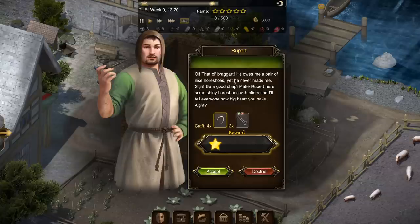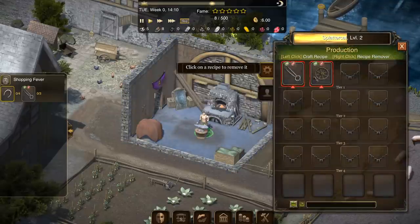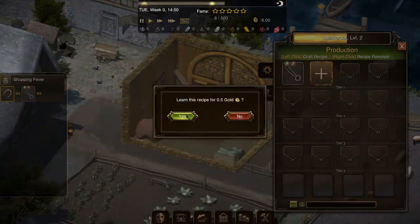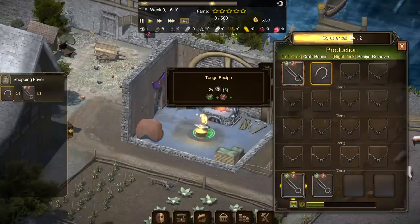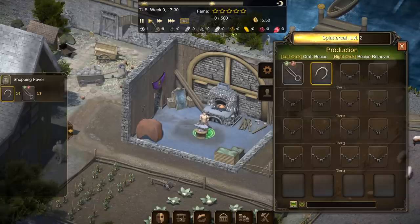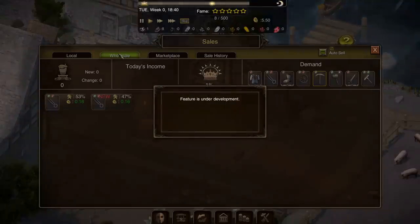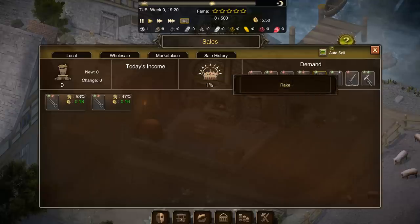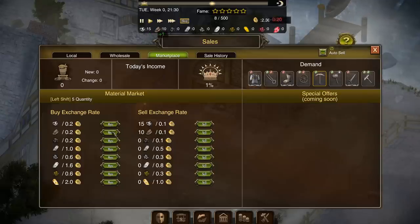A new character says: 'That old braggart owes me a pair of horseshoes — be a good chap, make Rupert some shiny horseshoes with pliers and I'll tell everybody how big a heart you have.' So I'll make some horseshoes. I need to take the wagon wheel off for this order and put the horseshoe recipe in. Sooner or later I'm going to run out of materials — that's where I think the game is going to open up. We've run out of iron, so we'll have to sort that out. It looks like there's a sales menu and a marketplace — that's where it's at.